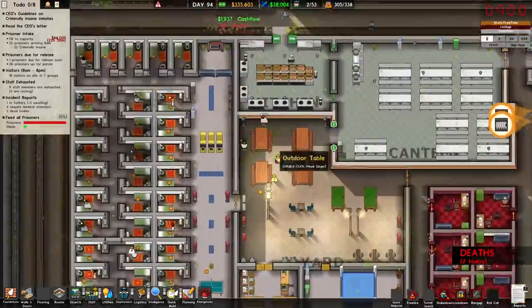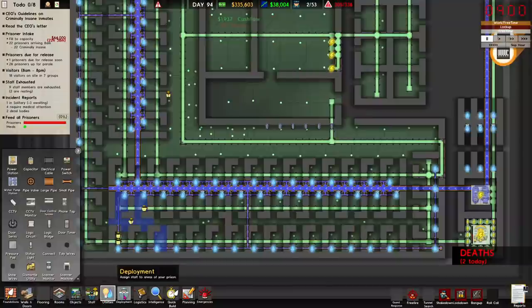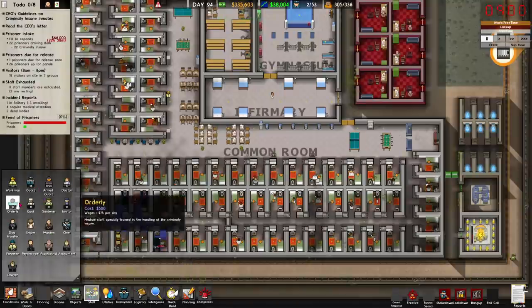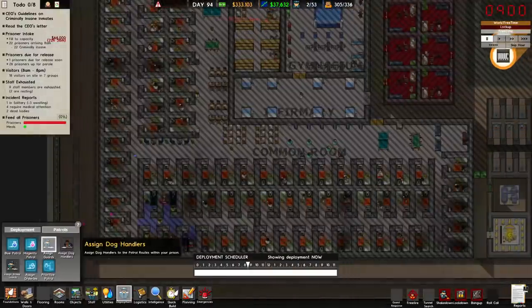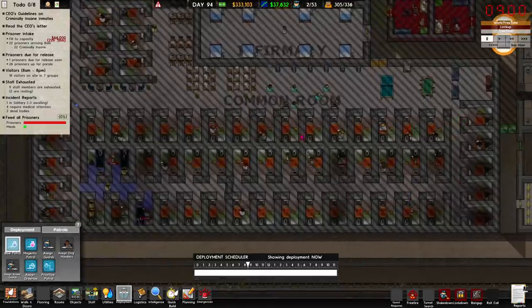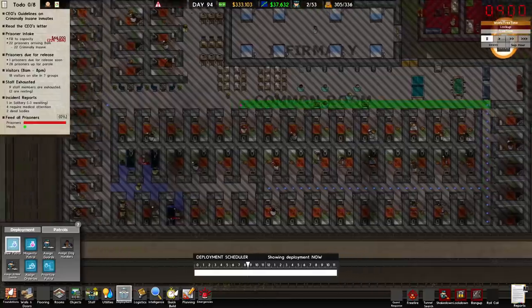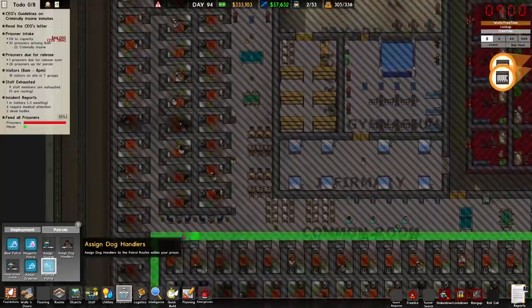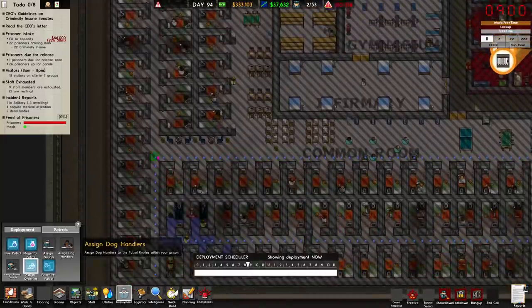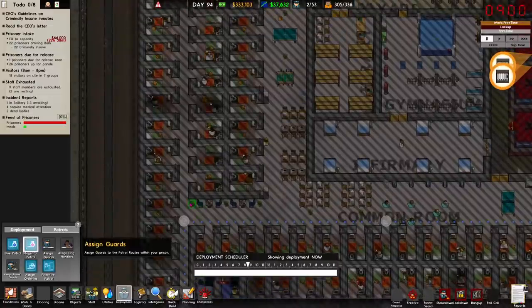I can't see any orderlies at all — maybe they're just out in other parts of the prison. I suppose you set up a patrol route for them. What the hell? You assign orderlies the same as other guards on a patrol route — I had no idea! Okay, so let's go — start with a dead end as a terminus point, do something like this, sweep through the common room, and deal with this all as one big block. Let's assign orderlies.